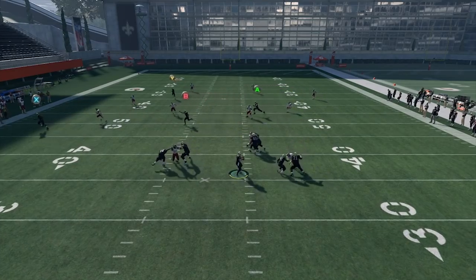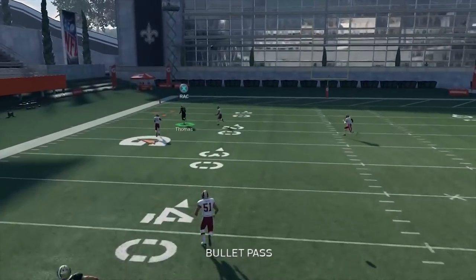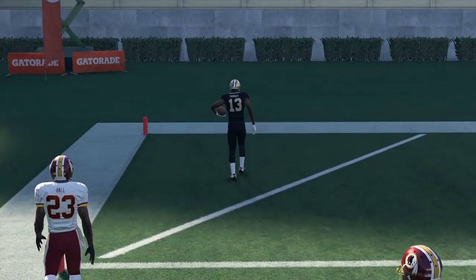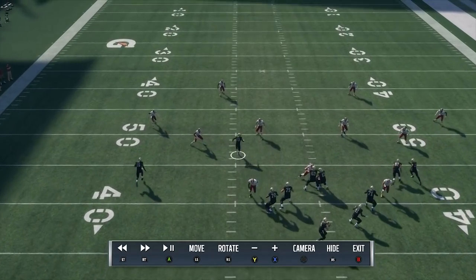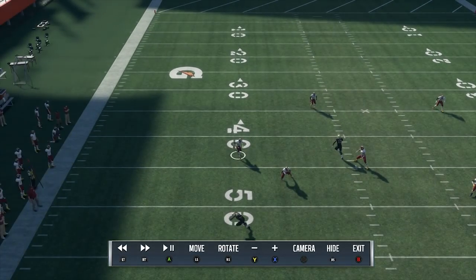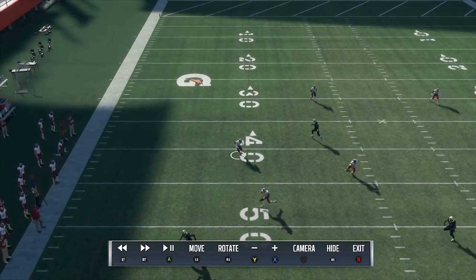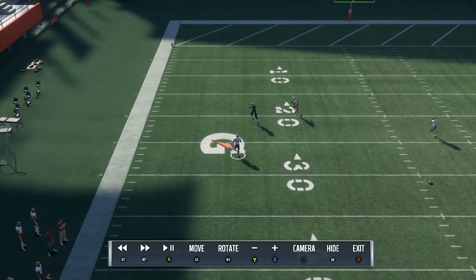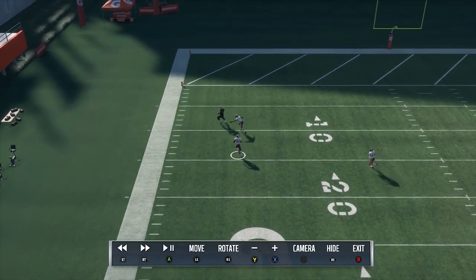That allows this deep corner route to run into a huge hole for a big play touchdown against cover four, which is designed to stop big play touchdowns — that's why people run it. A lot of people just sit in cover four and think it's safe. This is the fastest, most effective bomb I've had all year against cover four.